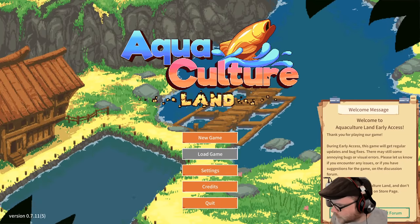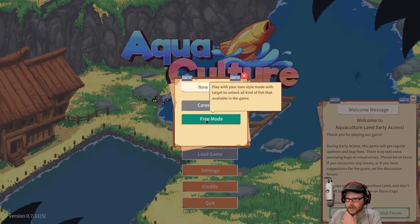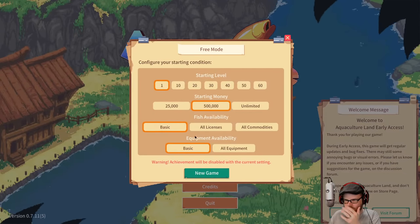Okay, Aquaculture Lands. Welcome to our game. Let's try it out. We're going to go into free mode. I think career mode just came out — I thought it did, but I guess not yet. Free mode it is. It's only level one. We'll start with extra cash, so we know what we're doing. We'll start with the basics.